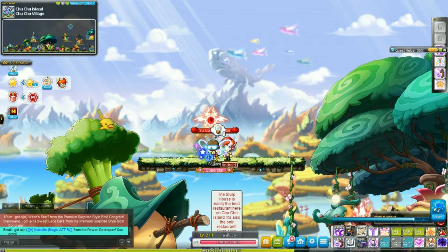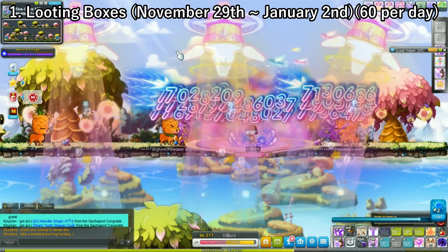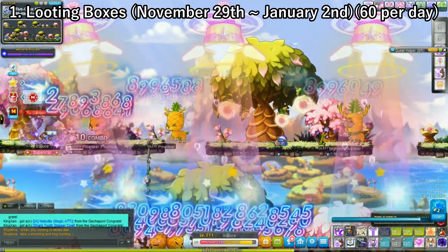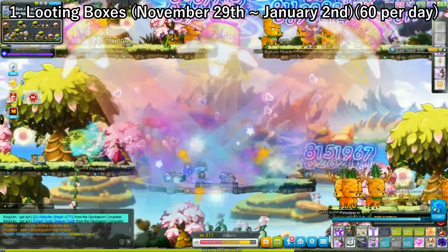The first way to obtain Nova Coins is the very basic generic way — pretty much how it goes for every single major update. You basically kill monsters until you get boxes that give you coins. The good thing about these Nova boxes is that the moment you loot them, you get the coin automatically. You don't get anything else — there's one right now.